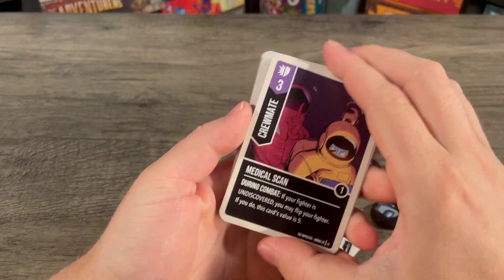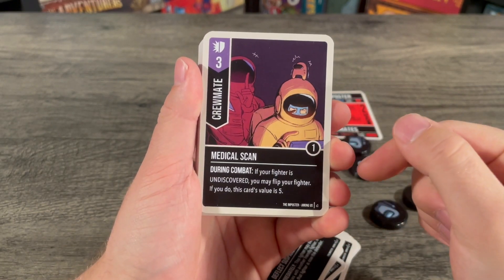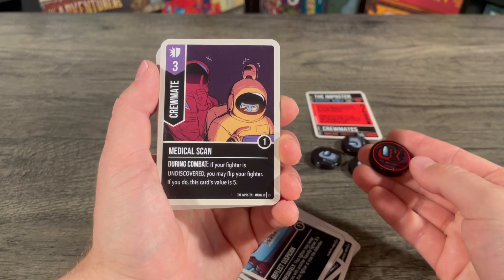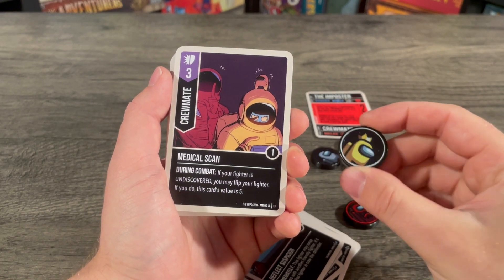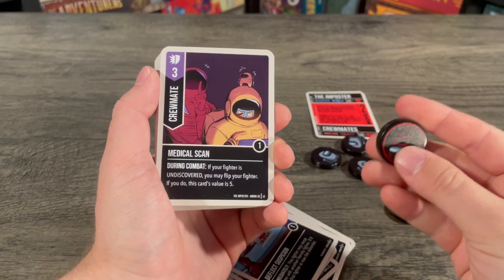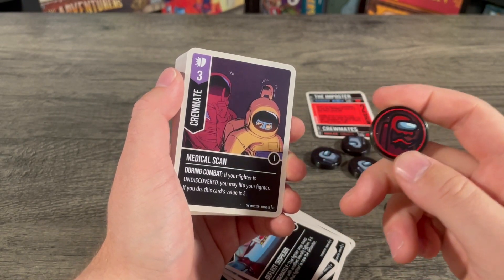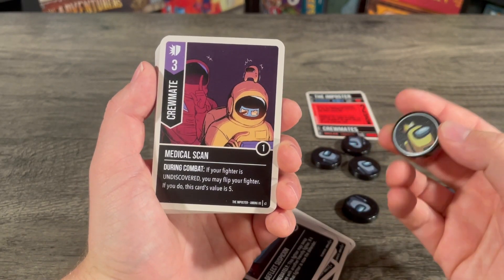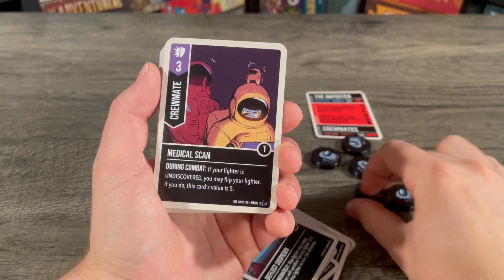Then there's another crewmate versatile card: Medical Scan, three with a boost of one, three copies. If your fighter is undiscovered — meaning the gray side — you may flip your fighter. If you do, this card is now five. Just like in the game, you are proving your innocence as a crewmate. But once you are a revealed crewmate, you can't change it to five. You can also use it to reveal your imposter, but after you do so it's now an imposter, not a crewmate, so you can't use crewmate cards anymore until you put them back face down.